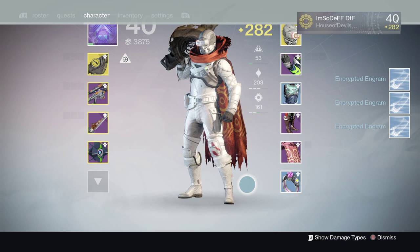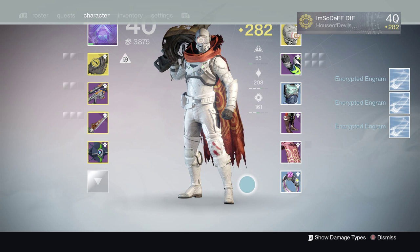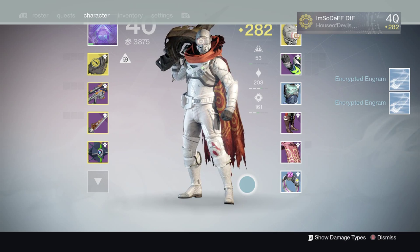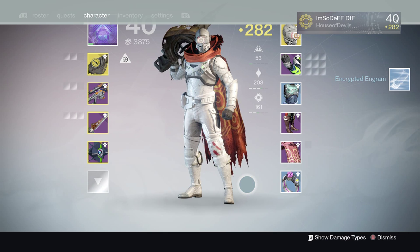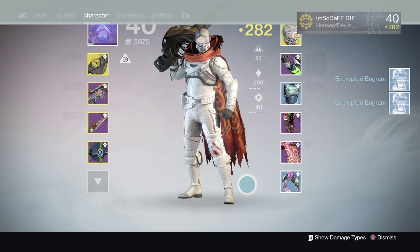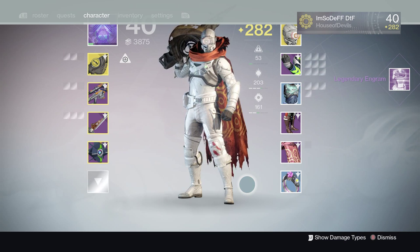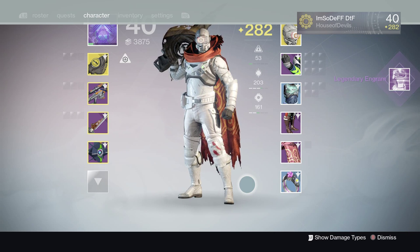What you're seeing is a ton of engrams I still have on my vault. These are being moved over and will be decoded. These right here are the last ones of the chest pieces — some are legendary. I think I have two legendary chest engrams, so let's decode these bad boys and see what we've got.